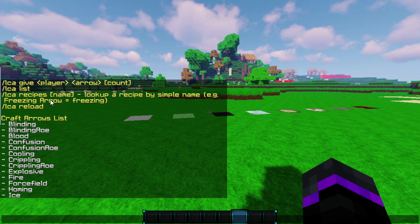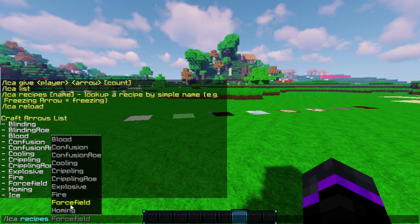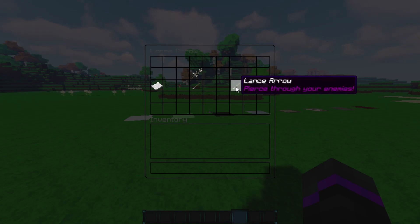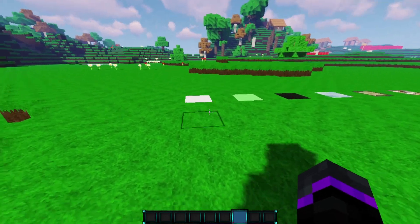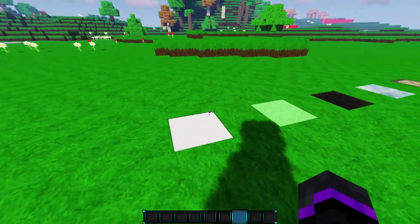You can check whatever recipes you have. So if you do LCA and then recipes, here are the recipes for whatever arrow you have. If we do the ice one it opens up a nice GUI and it tells you what the arrow does — this one turns water to ice. You can just go down the line and it tells you whatever arrow it is. So this is a lance arrow and you can go down the line, which is pretty cool. Let me go ahead and showcase some of the different arrows that I personally like.